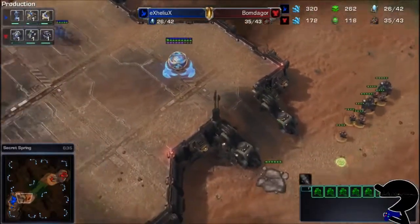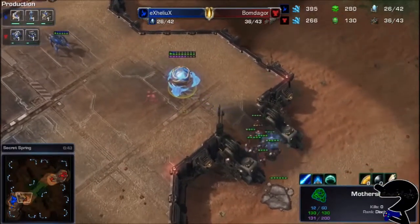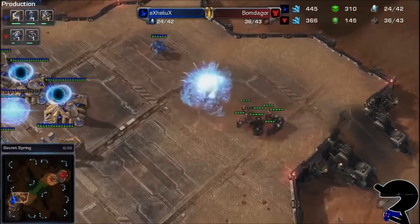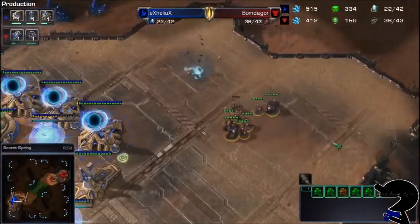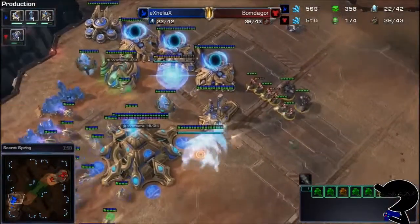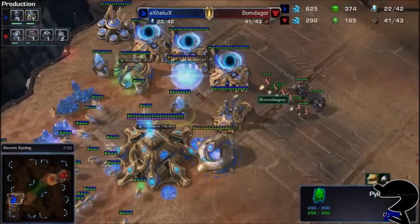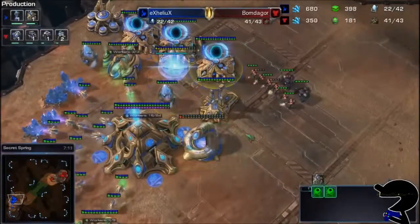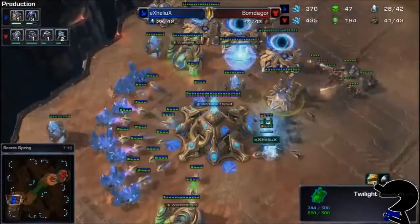Here is the initial push by Bomb de Gore, which is going to be a pretty sizable push, but the problem is the Mothership Core is going to be able to send back a number of these units. Oh — there's a quick little stutter step on the way up. Quick pick-off of the Mothership Core. I was not expecting that — I was expecting a little bit more damage to be done to these marauders, who are not able to shoot up. Deciding to take down the Robotics Facility, which is a really sweet idea.